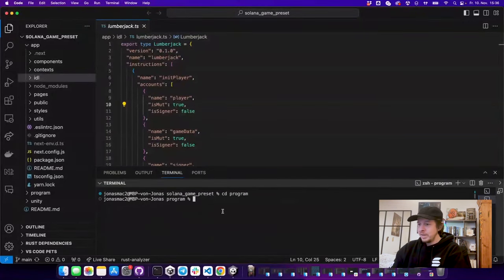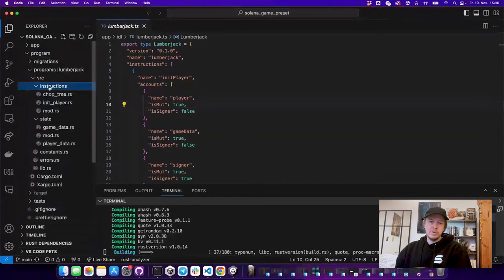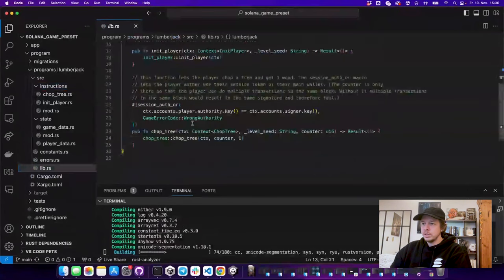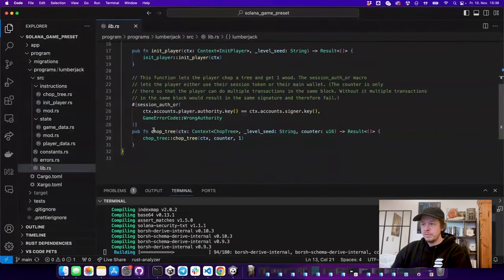We go into the program directory and type 'anchor build' and 'anchor deploy', which builds and deploys our program. This takes a while, so in the meantime let me walk through the program. The entry point for anchor programs is always in lib.rs, and here we have two functions: 'init_player', which creates the player account and the tree account, and 'chop_tree'.